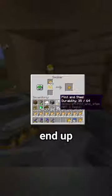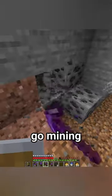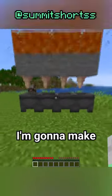I smelt a lot of items in my world, but I always end up running out of coal, forcing me to go mining for more. Now to solve this problem, I'm gonna make an infinite lava farm.